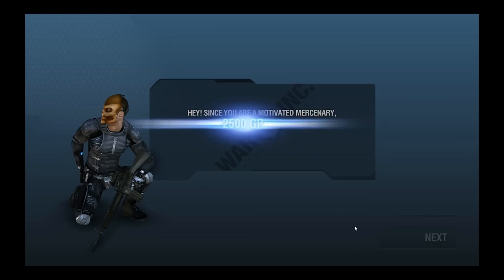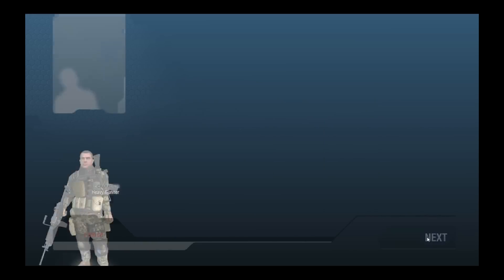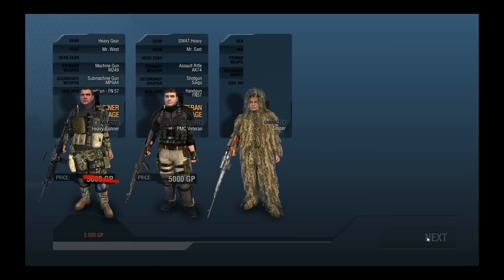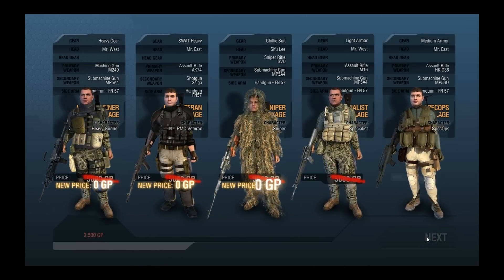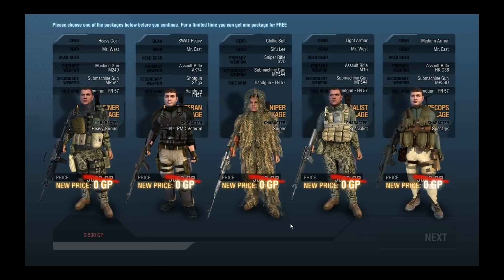I've just made a new account here, and it's just coming up to the screen where we can select the first few starter packs. First off, there's the heavy gear — it's got the M249 machine gun. Not a very good gun to start off with; it's good to have a play around with, but I wouldn't recommend it to any newcomers starting out.